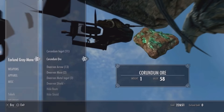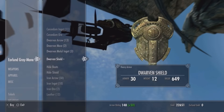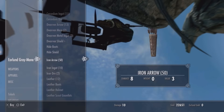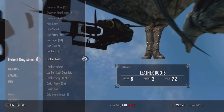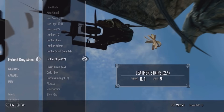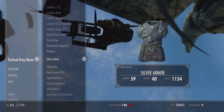From this screen, as you can see, he has some ore, some arrows, some dwarven stuff, some hide stuff. Nothing too amazing, but at the start of the game, this is all very useful.